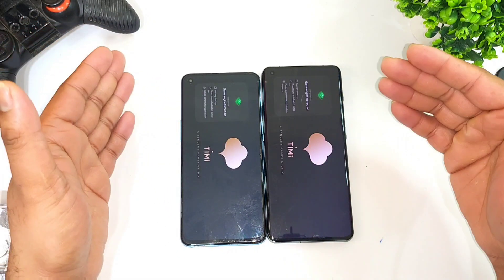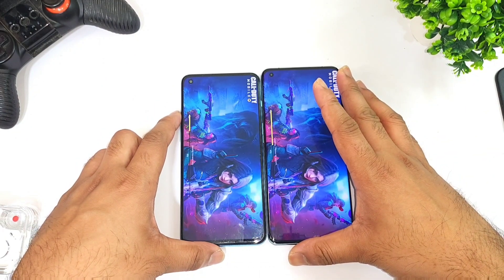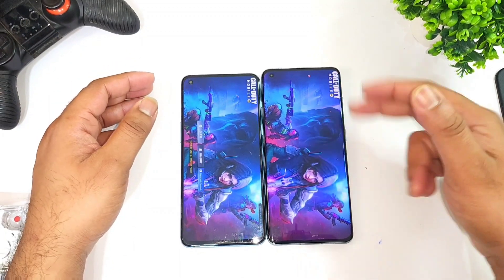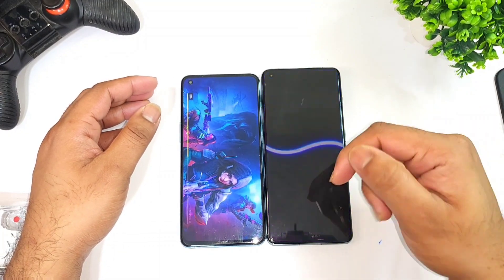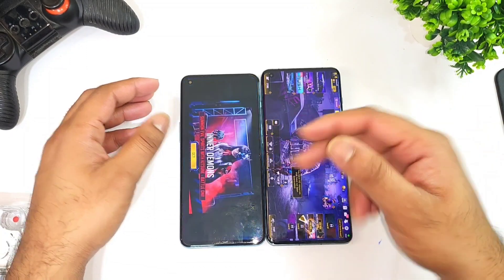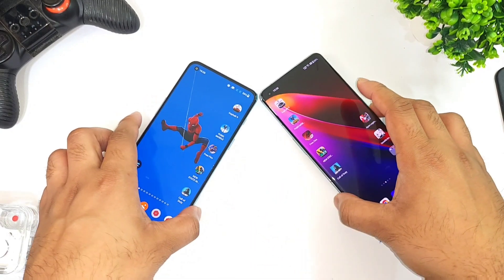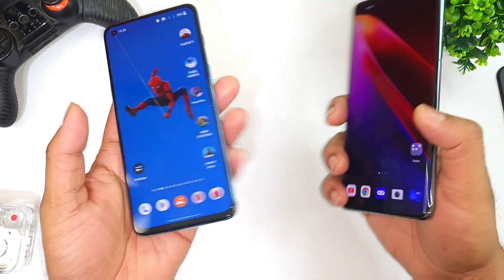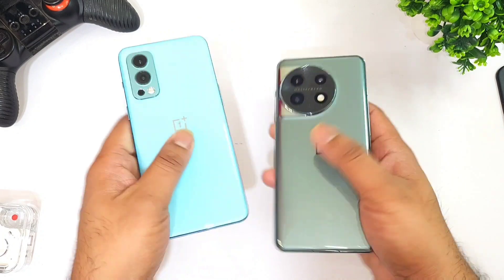In case you're interested in any other speed test comparisons, let me know in the comments what other phones you want me to compare, and I'll do my best to post that video. Overall, the Snapdragon 8 Gen 2 did open faster than the Dimensity 1200 chipset in this video, as you can see clearly. Thank you for watching — stay tuned for more updates. This is a quick overall speed test comparison between the OnePlus Nord 2 versus OnePlus 11, Snapdragon 8 Gen 2 versus Dimensity 1200 processor. Signing off, bye!